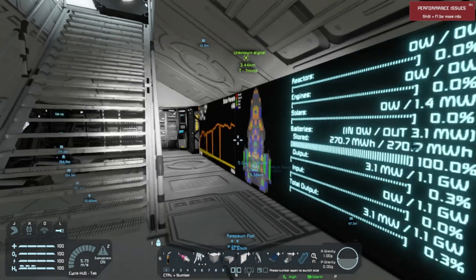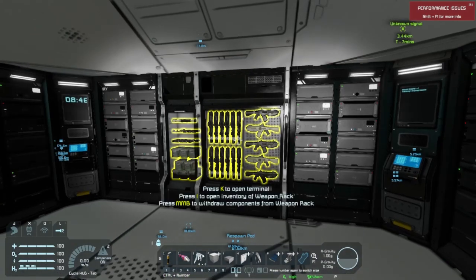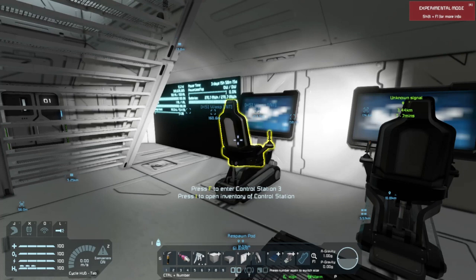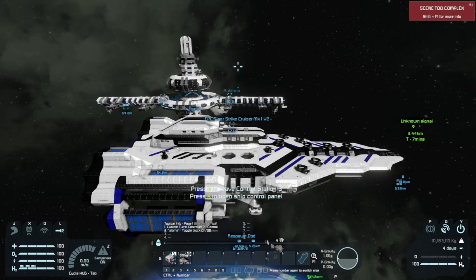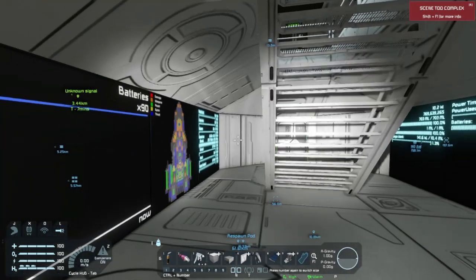Through here is the control area of the ship. We've got weapon racks, a pair of programmable blocks, the control seats, and control stations for the two custom turrets. You can activate the alarms through the ship and control the custom turrets here.